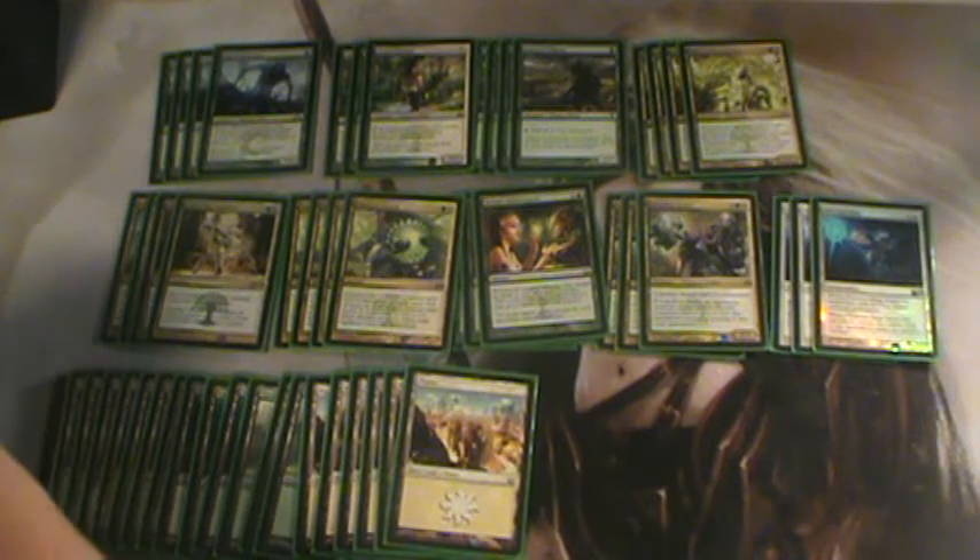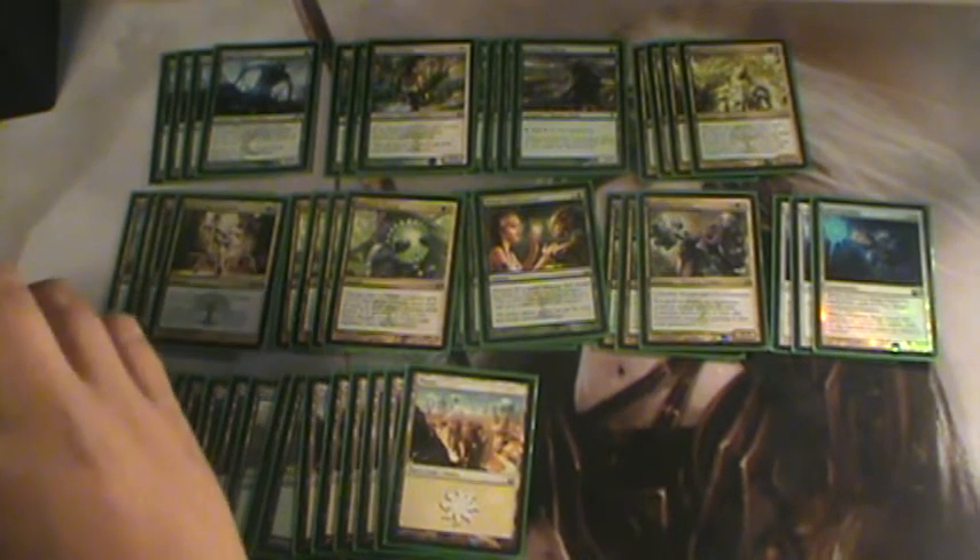On to four-drops: Advent of the Wurm — a must-have in this deck, it is so good. It messes people up because you can play this on their turn and they're just like, 'What? That doesn't happen.' It's a very, very good card, very needed in this deck — it's what makes the deck run, almost.